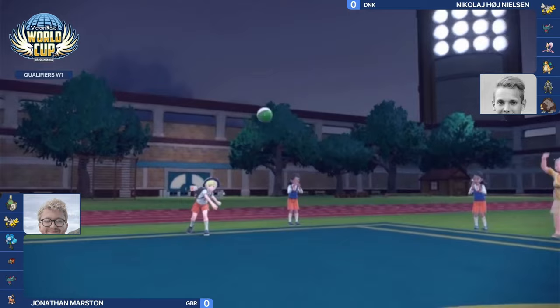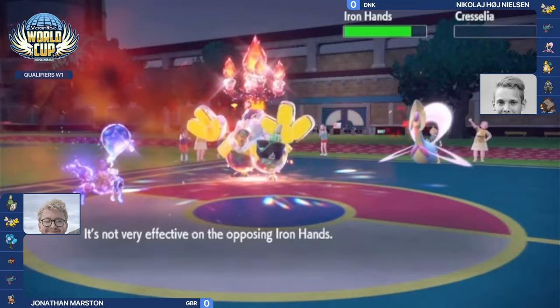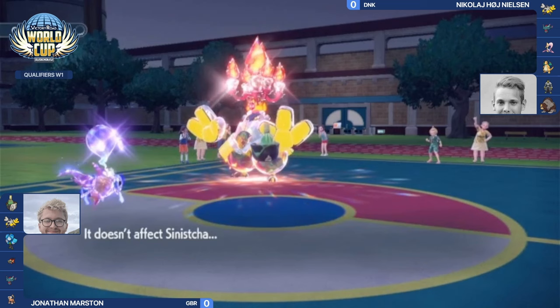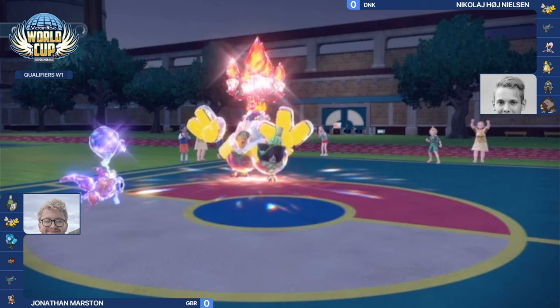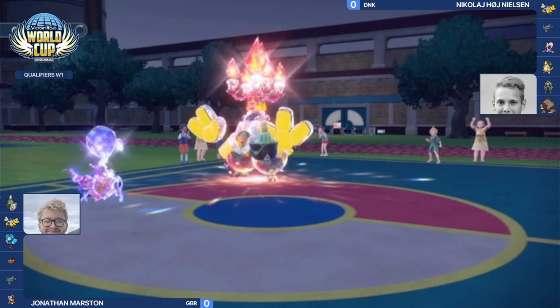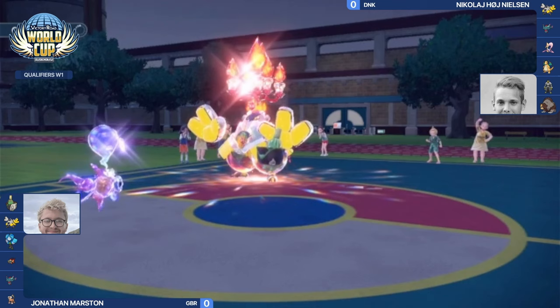Sinistra swaps in for Iron Hands at full health, and the Heat Wave connects — Jonathan relieved to finally knock out such a bulky Pokemon. Iron Hands' Drain Punch is not going to affect either of the two ghost-type Pokemon on the field. Jonathan has really maneuvered around these first few turns quite well, allowing his Pokemon to dish out a lot of damage without taking too much back in return.